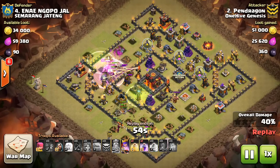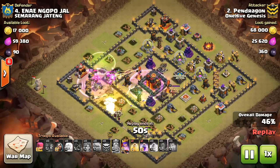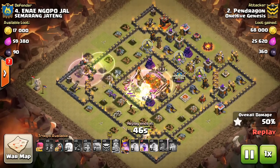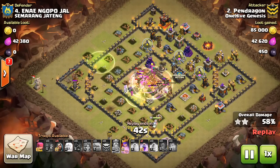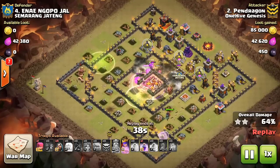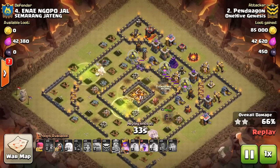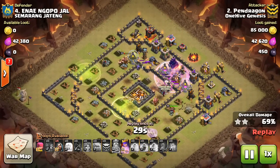He takes out all this stuff, so the funnel's been broken — the Queen breaks the funnel on the bottom, the King on the left. From here the Valks come in. Goes ahead and drops a few Wall Breakers, they make their way through. He has a Heal for the Valks, and the Heal works out nicely because both Infernos go down really quickly. The benefit of the Heal is there for the Valks because the Infernos go down. And he has a Rage still in the bag.